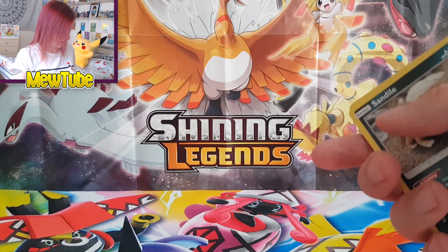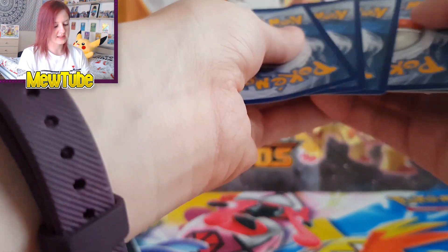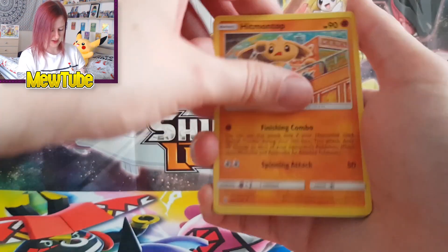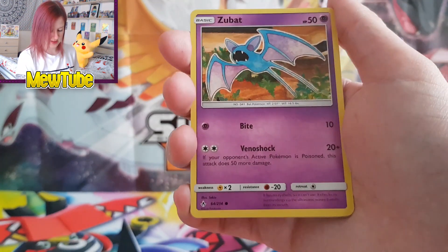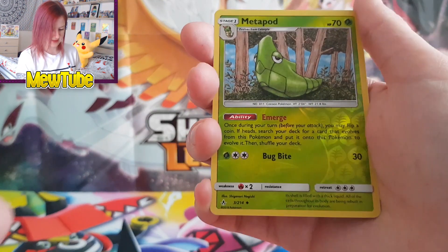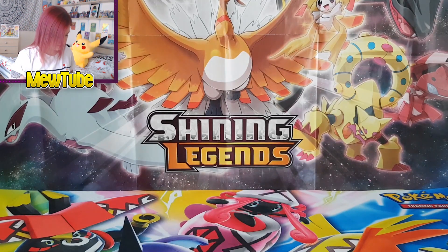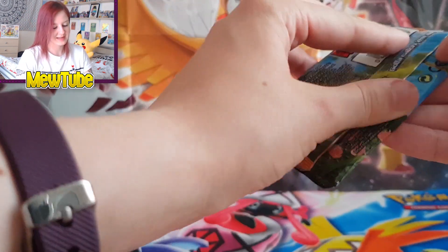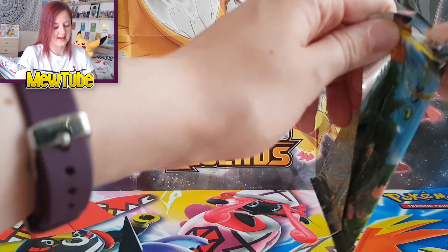Now all I need are the reverse versions — reverse Snorlax, reverse Mewtwo, reverse Pikachu, and reverse Mew. I keep forgetting what cards I need. Here's your code card since it'll be white because it was a Holo — have fun and let me know what you get!